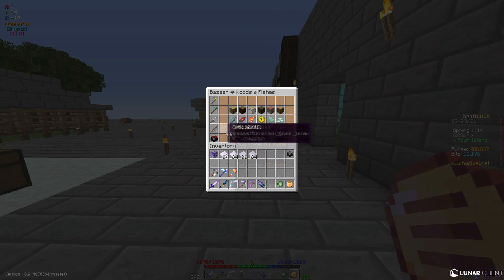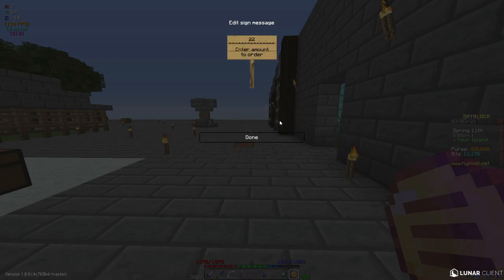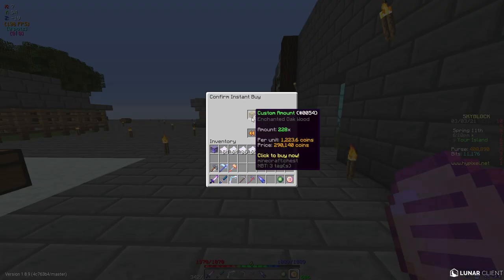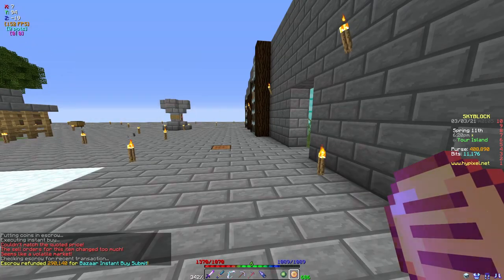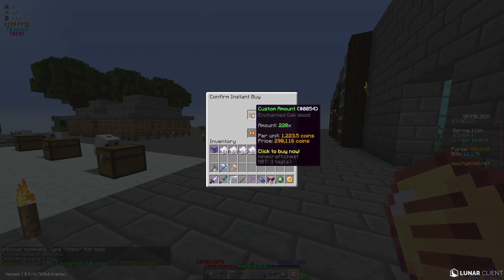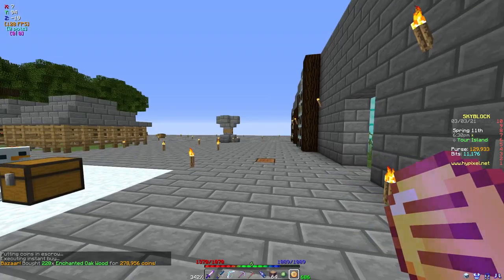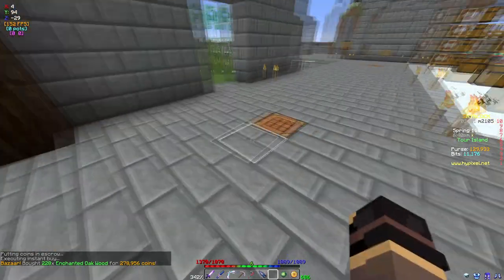Let's head over to the woods and fishes. 228 enchanted oak logs is... 290k. This is an expensive project. Okay, let's craft.